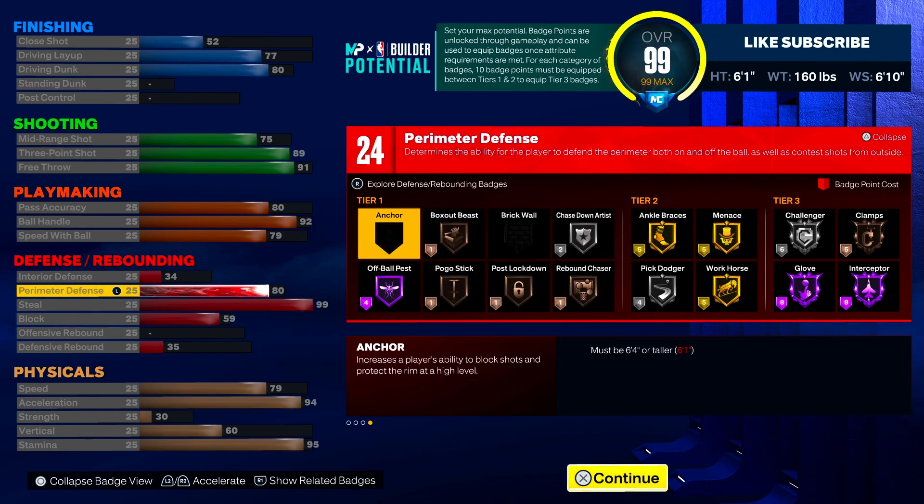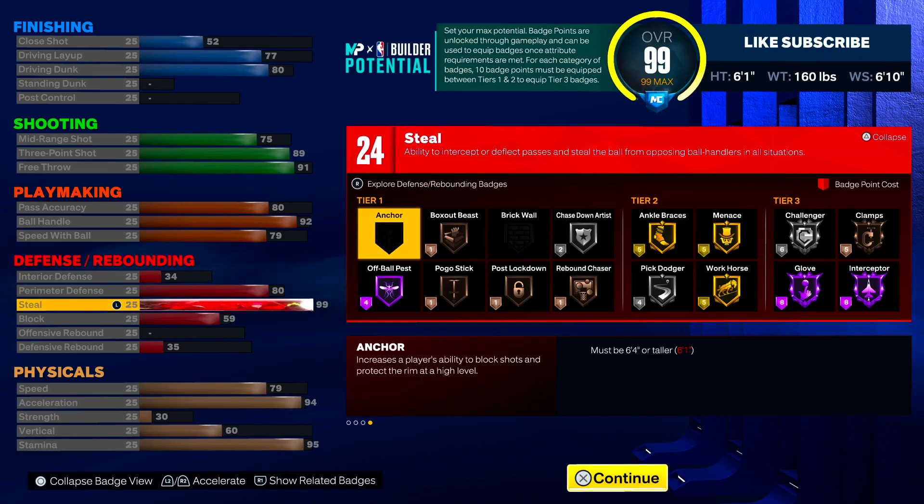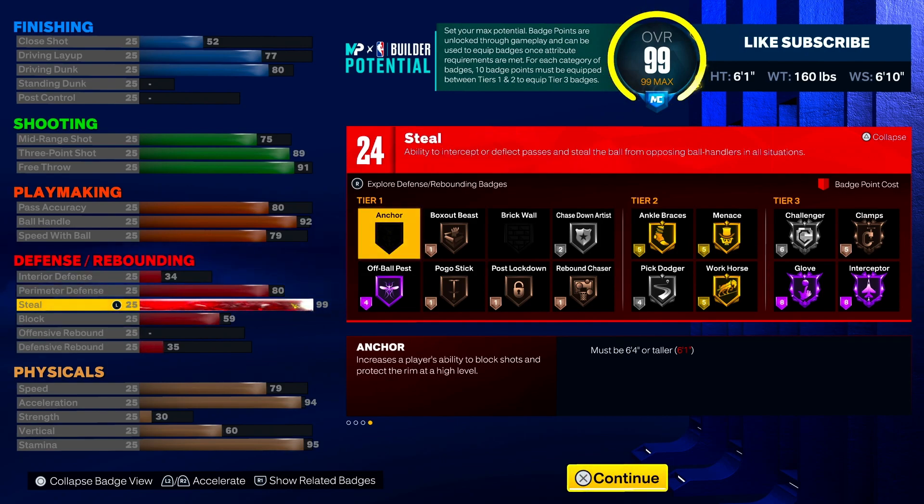I feel like the defense category really separates this build from other smaller builds, because we get a 99 steal and Hall of Fame glove. That is super overpowered — if you play this game, you know how overpowered steals are. We have a super overpowered offensive build at 6'1, moving fast, and you also get a 99 steal. Plugging people is going to be super easy with the max wingspan. We went with 80 perimeter defense, 59 block, and then defensive rebounding and interior defense don't really matter because we're going to be playing with builds that can do those things for us. The defensive category gives us 24 defensive badges.